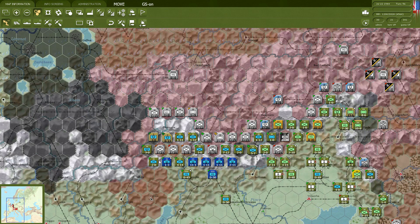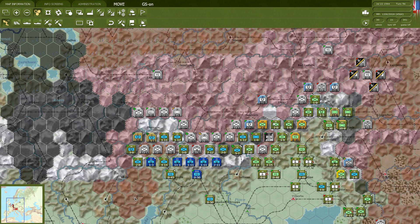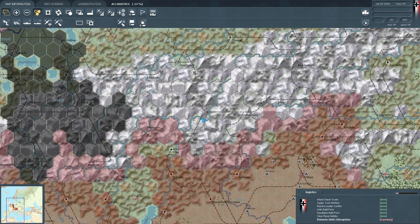We've got a couple of small encirclements down here too — two divisions in this part of the Alps and then two more divisions over here. Let's see how that turns out and what the Germans are going to do on their turn. I'm very intrigued. I'm not sure whether they're going to go immediately for a counter-offensive over here, which would be bad. Let's find out what's going to happen.